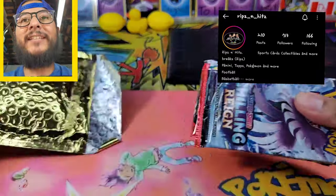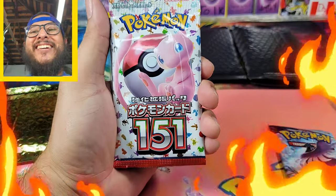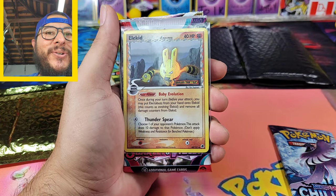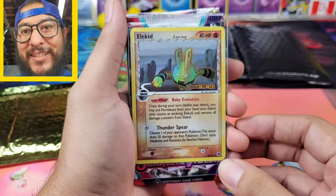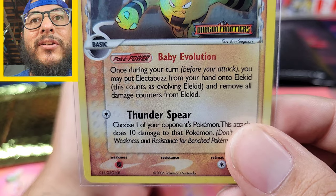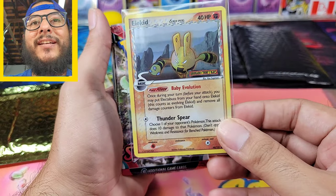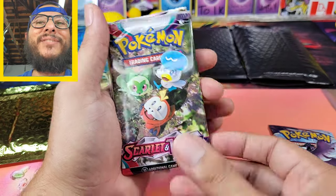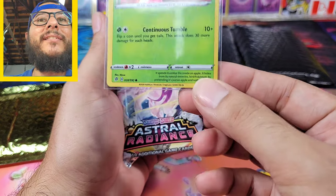Let's see what we could get in here. It looks like we have some Chilling Rain — hey, we got some 151 in here, that's what I'm talking about! Check that out, there's a card in here too. That's a nice electric card — was that Dragon Frontiers? Whoa, check that out guys, that is amazing. Rips and Hits, go check them out! We got another one — looks like a holo card — and we have some Astral Radiance.